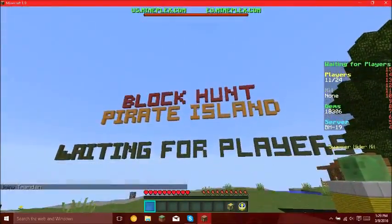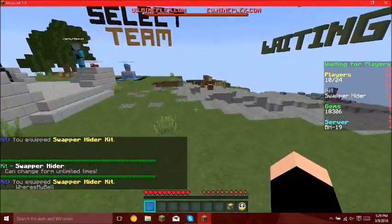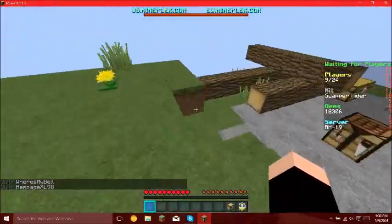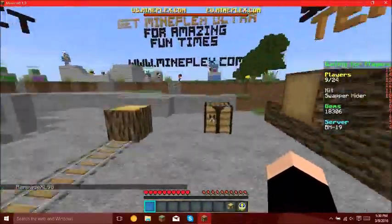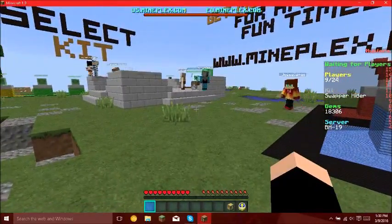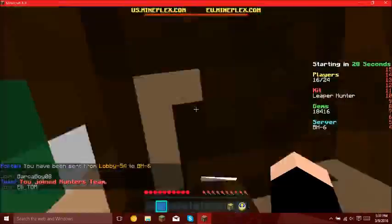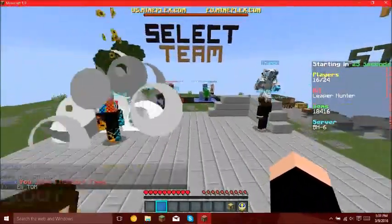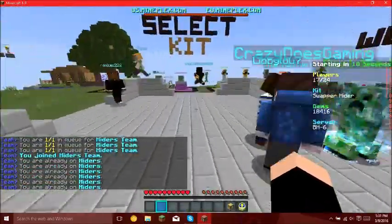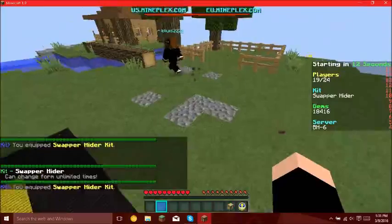This is Pirate Island. You can be whatever kit you want — it really does not matter whatsoever. This lobby is not very full at all, so I'm gonna cut until the server fills up. The server filled up a little bit. I'm a hunter — let's see if we can get onto hiders. So this spot is a little bit harder — it requires a little bit of parkour skills.